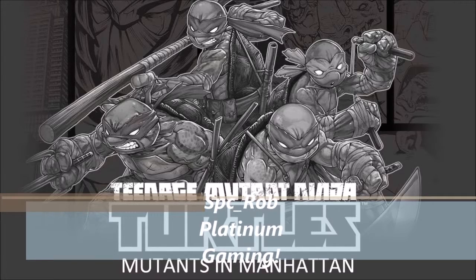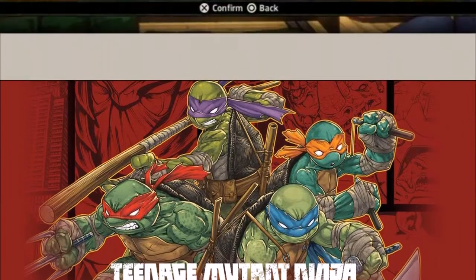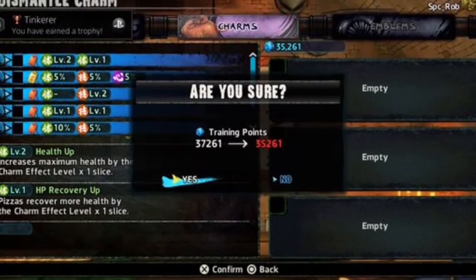Hey, welcome back. Specialist Rob here with another TMNT Mutants in Manhattan Trophy Guide. This one is for Tinker, which is to dismantle 30 charms.